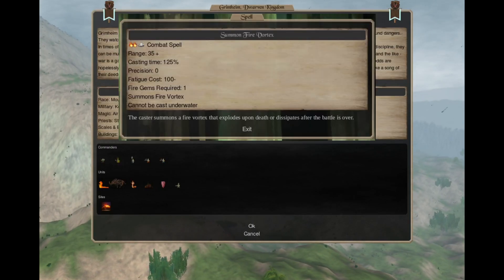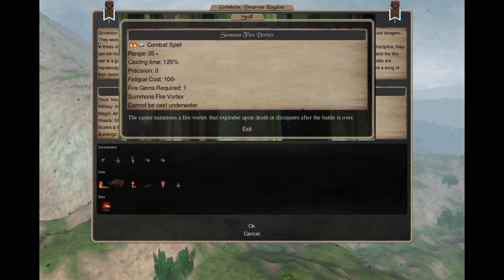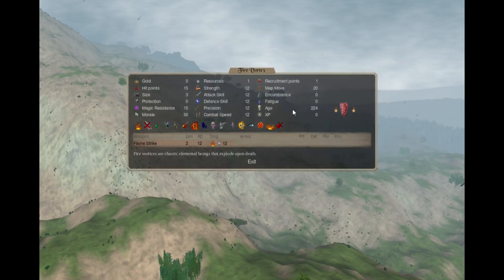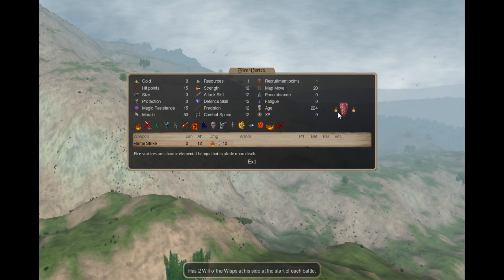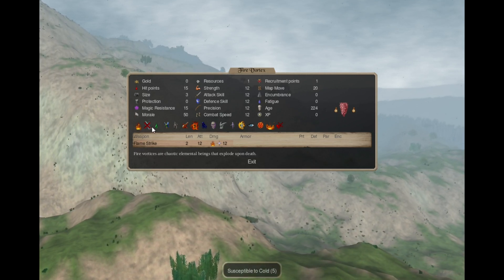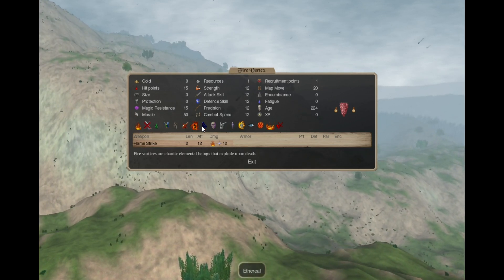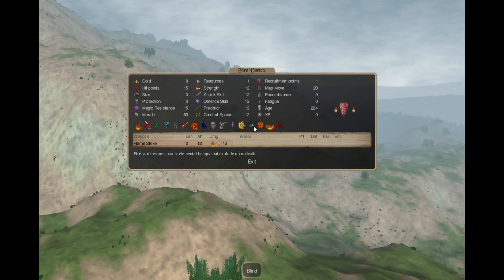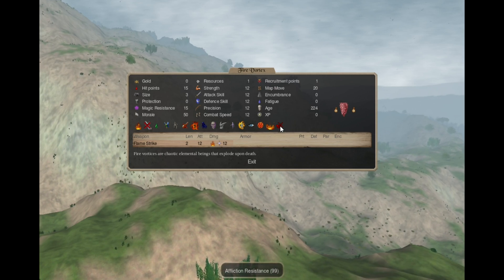In Conjuration 4 you can cast Summon Fire Vortex — as a Fire 2 Air 1 spell, for 1 gem you summon 1 fire vortex in battle. That's a battle summon with a retinue of 2 will-o-wisps. It has a flamestrike attack, fire resistance, susceptibility to cold, poison resistance, magic being, inanimate, need not eat, heat aura, ethereal, mindless, flying, spirit form, fire shield, blind, fire power, fire explosion, and affliction resistance.